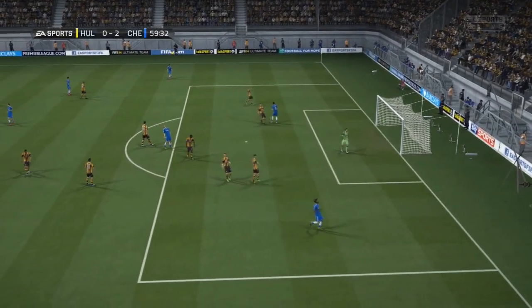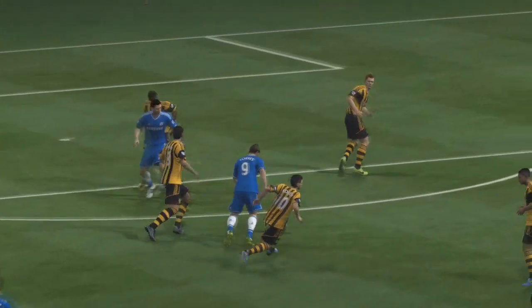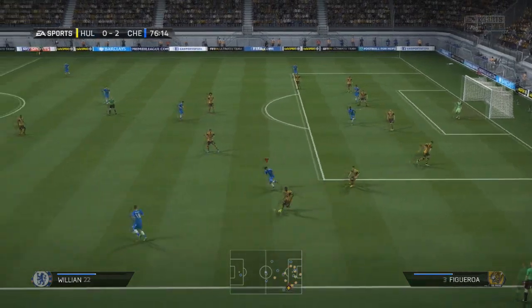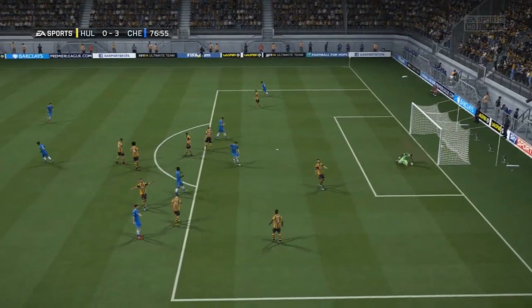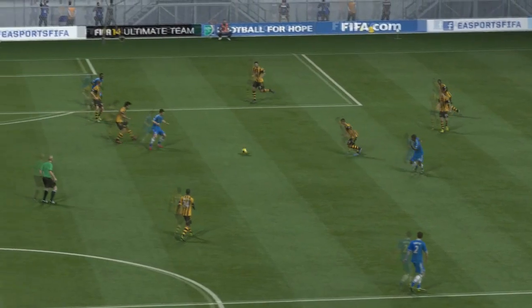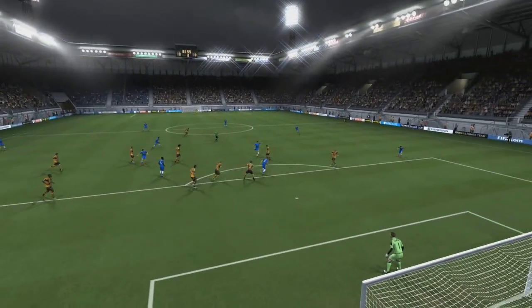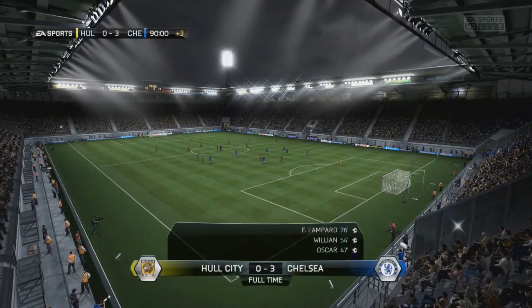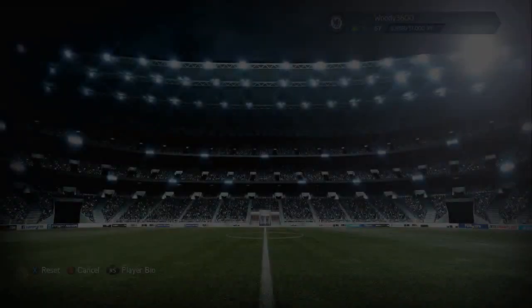Fernando Torres comes close to a third - strikes the ball rather tamely. I wanted him to get a little bit more power on the shot but it trickled toward the far post. The Hull City goalkeeper - Alan McGregor I think - can't get down to it, but Torres can't get us that three-goal advantage and it strikes the outside of the post. They're then giving possession away straight to Willian, Oscar plays it into Lampard - super goals for Super Frank! An absolutely fantastic shot from distance again from Frank Lampard. He's finally starting to score goals in this career mode and after the goal against Liverpool a couple of episodes ago, he rounds it off with a third to give us a 3-0 win away at Hull.